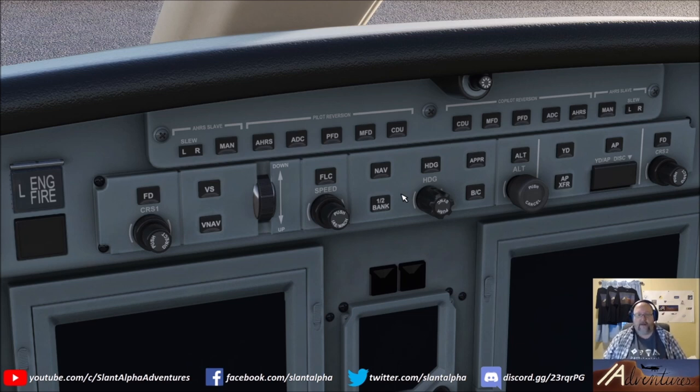Also, if you have any custom liveries installed for the aircraft, you want to make sure you uninstall them. A few of those custom liveries ship with panel files that interfere with the autopilot functions. So if you have any weird autopilot behavior, uninstall those custom liveries and try it with just the default livery before you go onto the Working Title Discord and complain about odd behavior. It might just be the livery interfering with the custom autopilot coding.